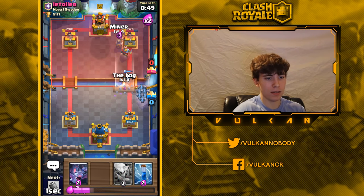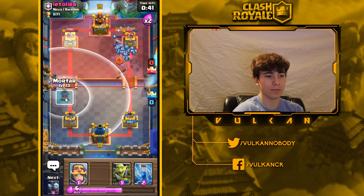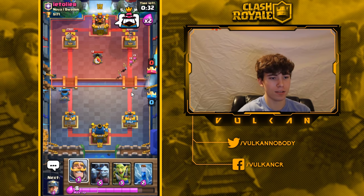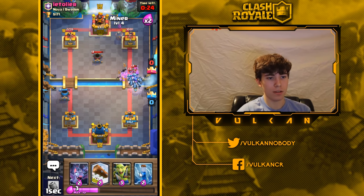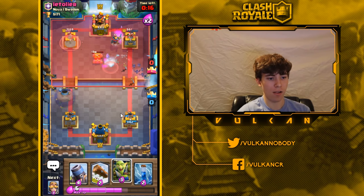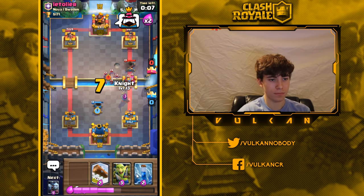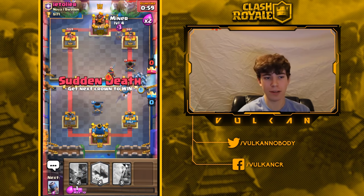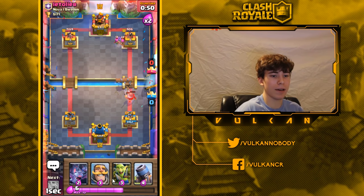The game plan here is to defend the mortar, play defensive mortars, and recognize what spells he has. Thankfully he doesn't have arrows. I'll send in miner to log those archers — it's a really good combo. I'll distract his mortar with my knight, then go in with minion horde again because he doesn't have a good counter. The mortar goes down. My game plan now is just to spam miner as much as possible and get a couple of hits on the tower to win.